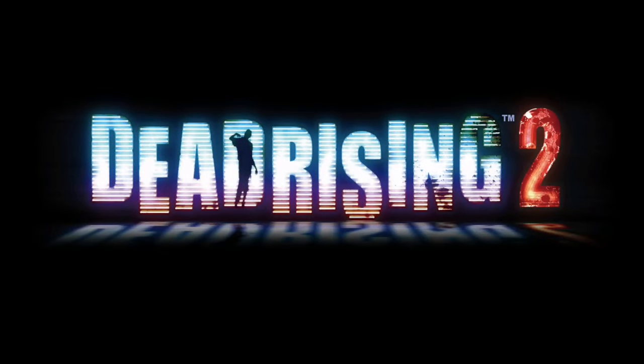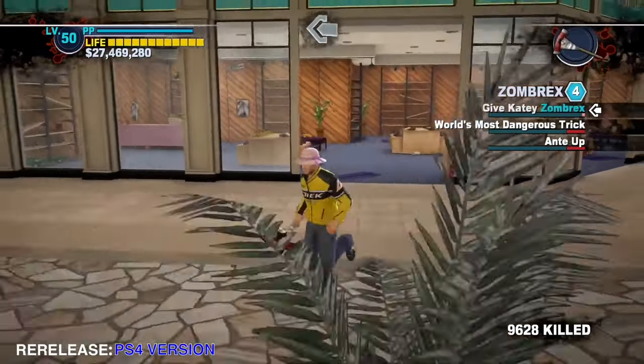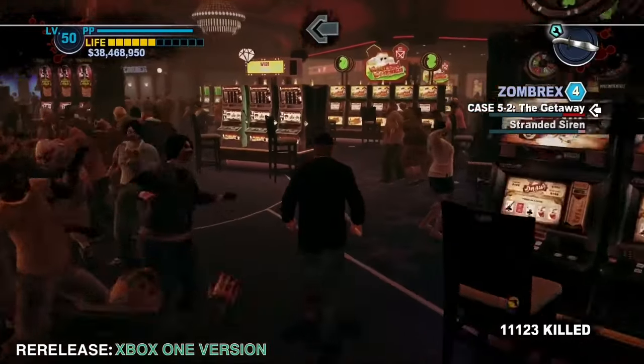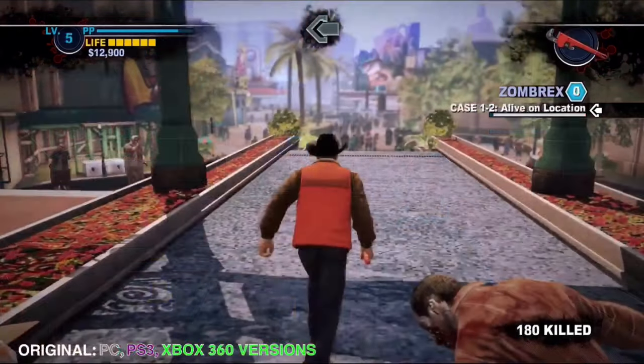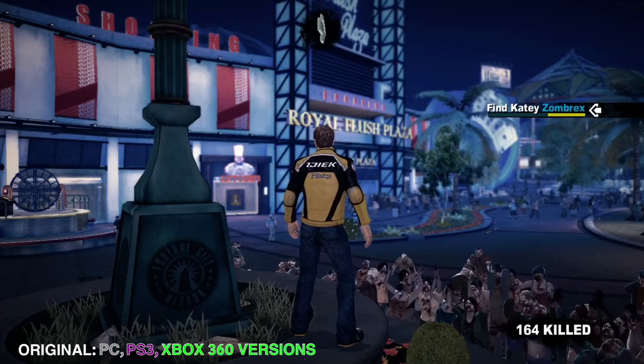Moving on to Dead Rising 2 — here are the changes in this version. The heads-up display is lighter in the PS4 version. Curiously, this change didn't carry over to the Xbox One version, which still has the same contrast as the last-gen and PC versions.